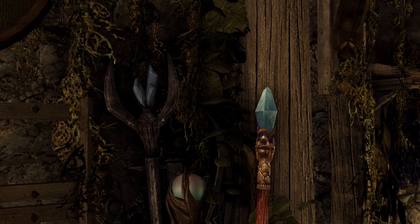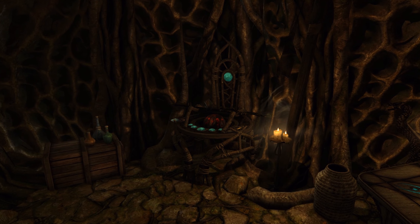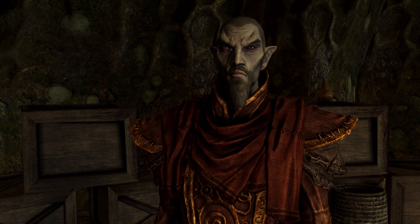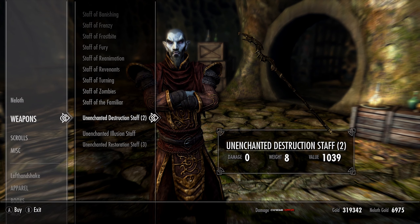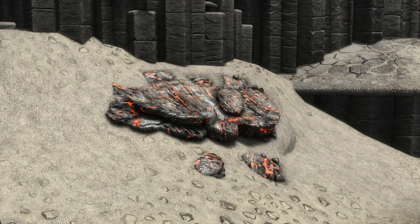You can get a huge amount of enchanting XP through staff enchanting. The staff enchanter is located in Neloth's house in Tel Mithryn on Solstheim, and you'll have to do a quest for him before you can use it. In order to enchant staves, you'll need an unenchanted staff, which you can buy from Neloth, and a heartstone, which you can mine from heartstone deposits.